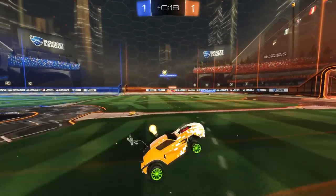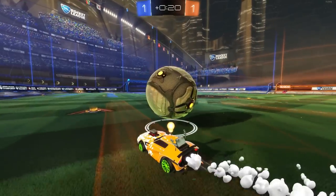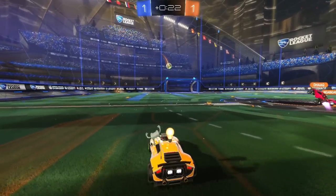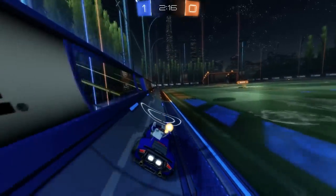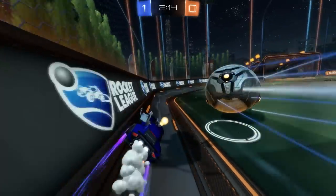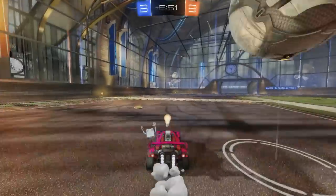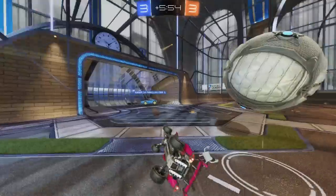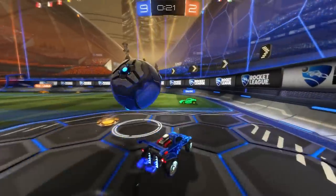I like to take a first touch that sticks the ball to the side of my car, turn towards the ball so it rolls slightly up my car, then quickly dodge towards it and do a delayed flip. This catches the ball and flicks it over the onrushing defence in one fell swoop. To risk a first touch, you need to have situational awareness. Choosing the wrong moment can lead to your opponents swarming you, so just clear those lines if there's any uncertainty.